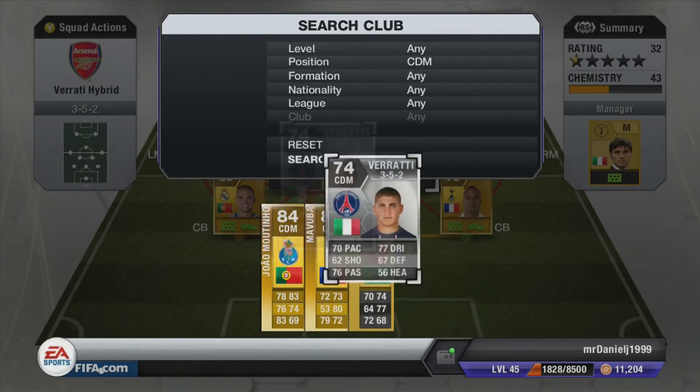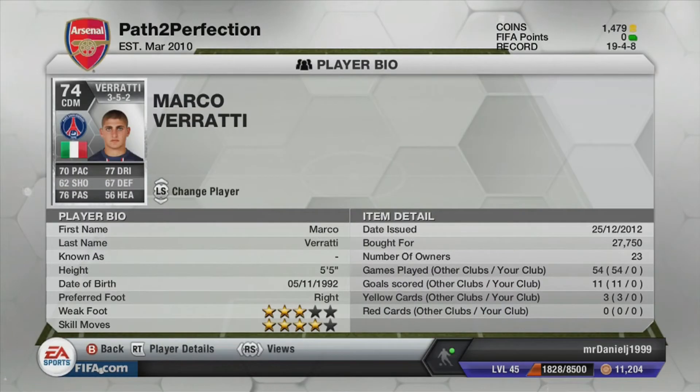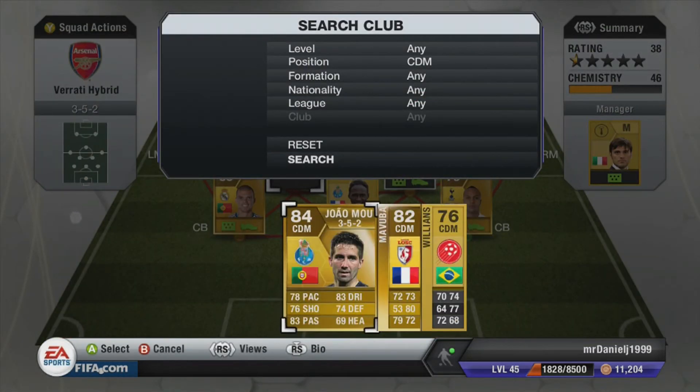On to Varate — as I said at the start of the video, he plays for PSG and costs around 30k. I got him for nearly 28k. He's quite pacey for a silver guy. He has 67 defending, 77 dribbling, 62 shooting, and 76 passing. Really good silver player there.